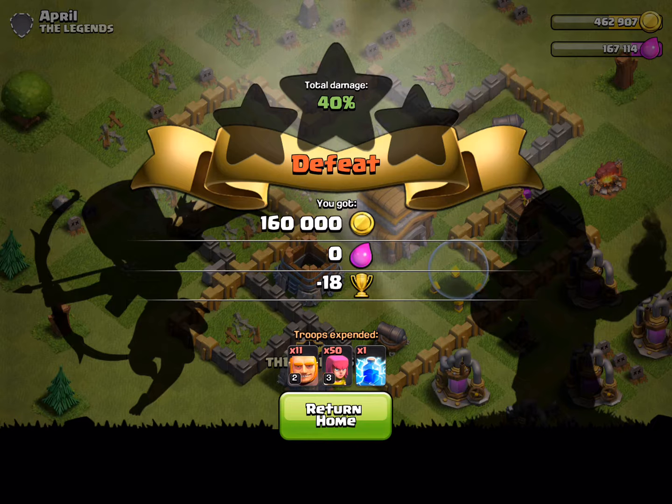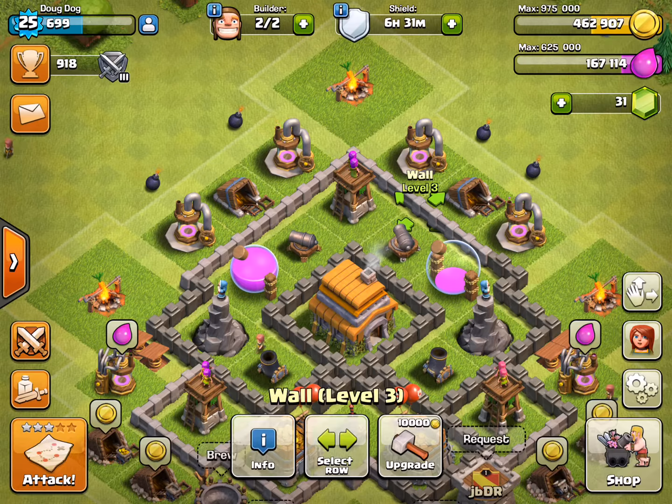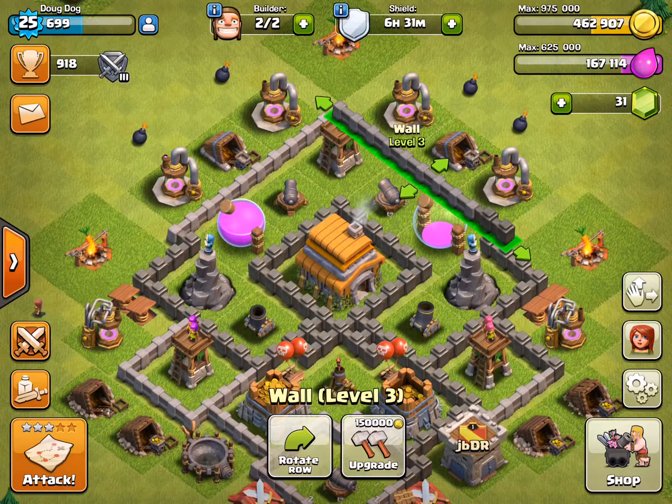160,000 gold but you lost 18 trophies. Now I should upgrade some of my walls. How much would it cost if I upgrade this whole row?